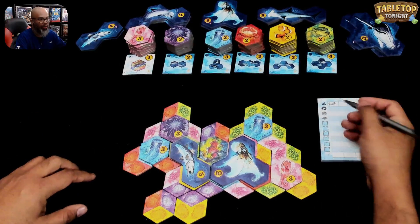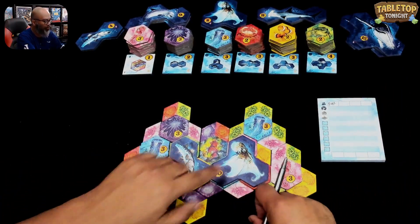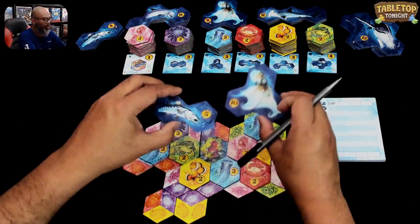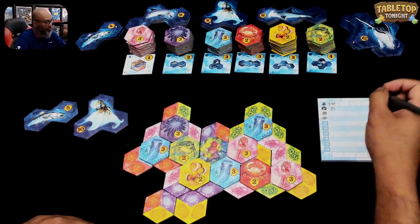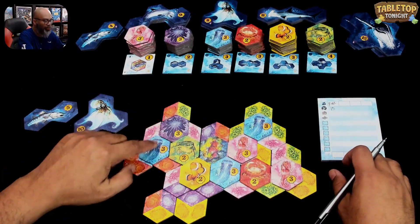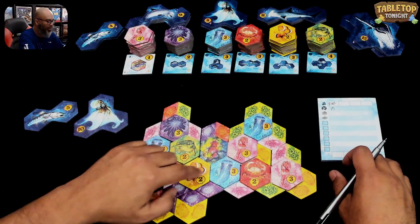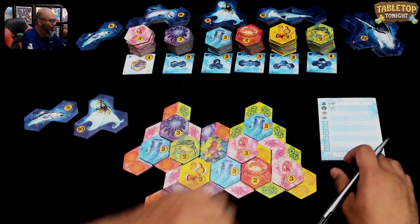The first thing you do — I've written my name, of course — you're going to score your large animals. I've got two of them: the reef octopus and the barracuda. I take those and put them to the side. There are 15 points. Now I'm going to score my small animals. They're all here. 3, 6, 8, 10, 13, 16, 18, 21, and 24.